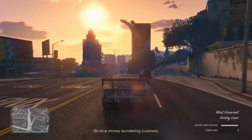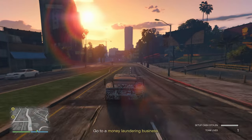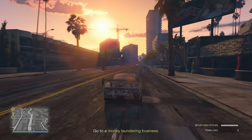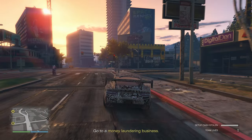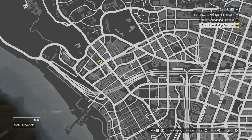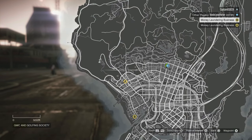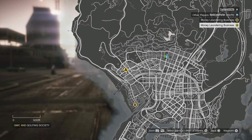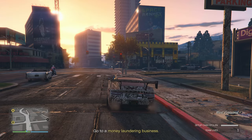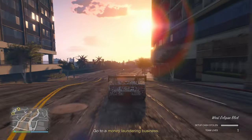Now you can see on the map — Vincent is still talking — there are two locations you have to go to: A and B, and they're both over here. These locations may differ whenever you are playing at different times. B, for me every time I've played, has been in the same location, but I'm not sure about A entirely. You have to go to both of these and clear out the money laundering businesses to get the money for the setup for this particular heist.